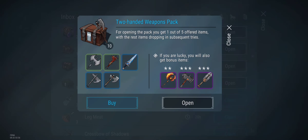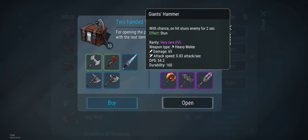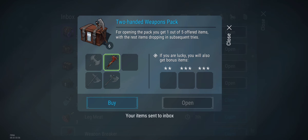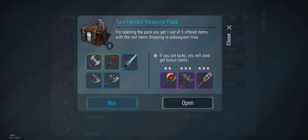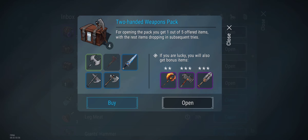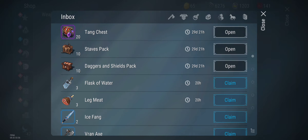Alright, let's go to the two-handed pack. This is one where I'm really trying to get the giant salmon, so wish me luck. Nope. Nope. Now I got a fire axe — that's good. Got it, got it, got it! Yes, yes! See if I get another one. Last one. Nope. Hey, we did good on that one!